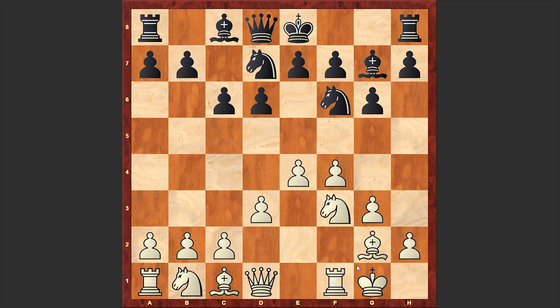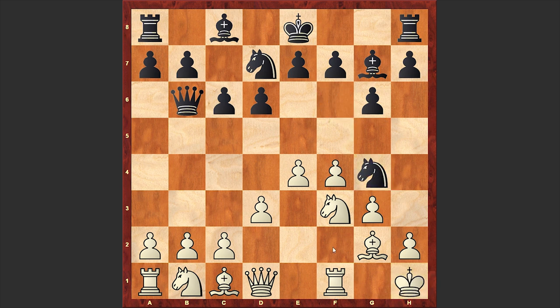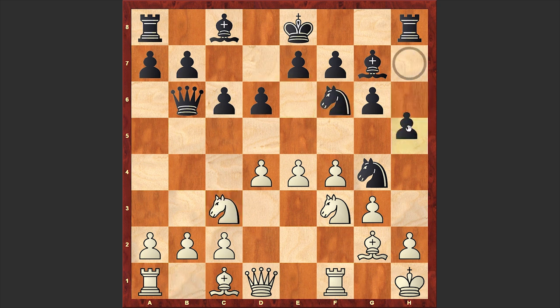Here Fischer castled kingside, then Qb6 check, Kh1, and Ng4. Already black is threatening a smothered mate — that's why Fischer blocked the g1-a7 diagonal. Then Ndf6, Nc3, h5, h3, Ngh6.